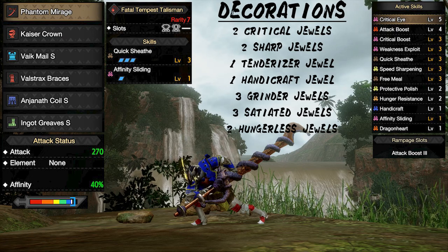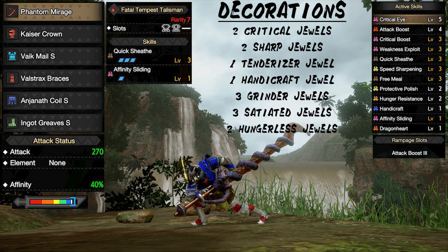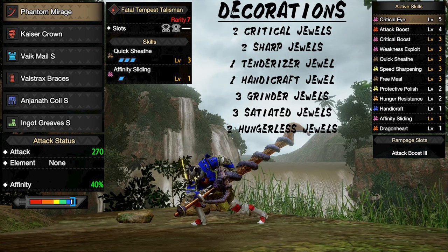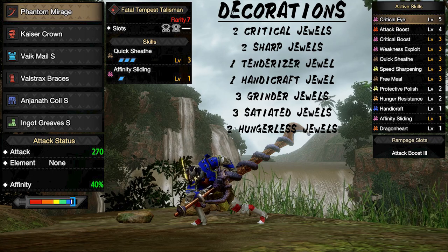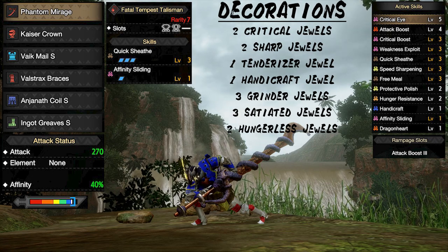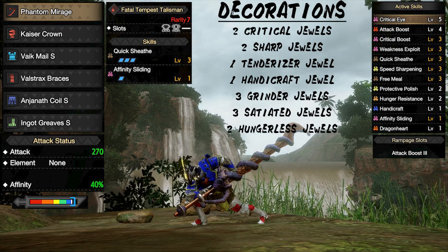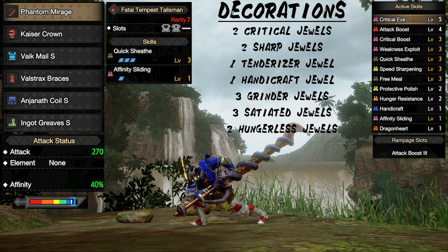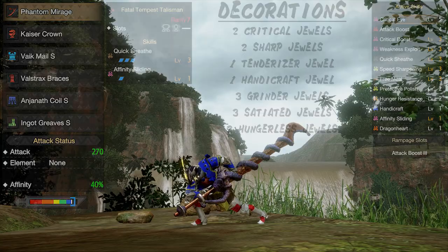Next we have our longsword set. It's no secret that the phantom mirage is one of, if not the best longsword in the game. This set is great in all scenarios and allows the hunter to be really comfortable. This set can be slightly improved if you have a better talisman — you would be able to switch around some pieces to increase attack boost or critical eye to get closer to 100% crit when attacking weak spots, or add one more level of protective polish. Overall, this is one of the best sets you can have in the game.